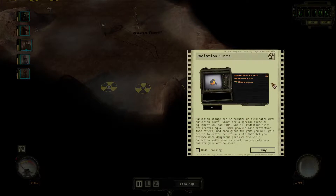Each radiation cloud on the world map has a certain rating depicted on its icon, with higher ratings doing more damage more quickly. Radiation damage can be reduced or eliminated with radiation suits, which are a special piece of equipment you can find. Not all radiation suits are created equal — some provide more protection than others. Throughout the game you will gain access to better radiation suits that let you explore more dangerous parts of the world. Radiation suits come as a set, so you only need one for your entire squad.